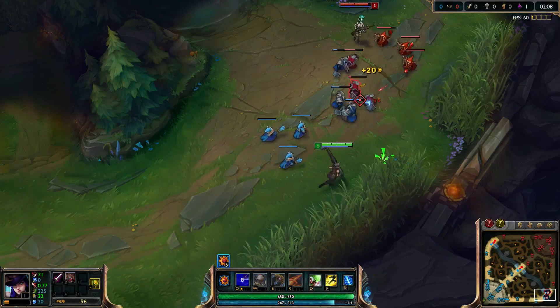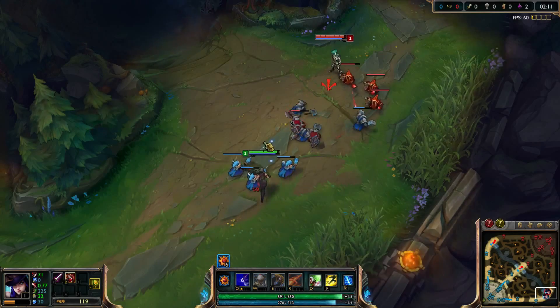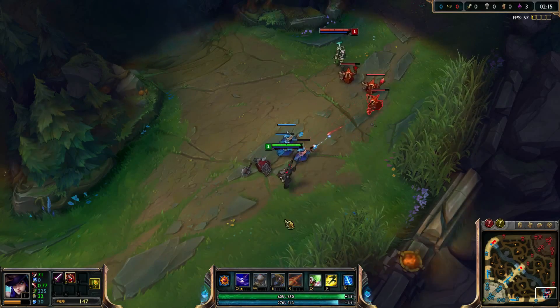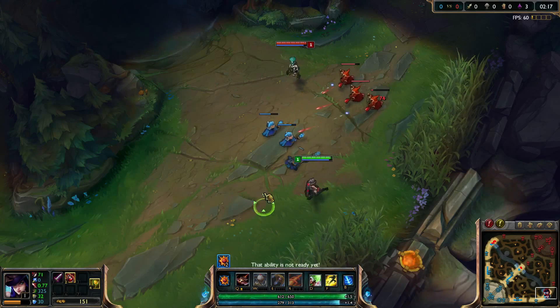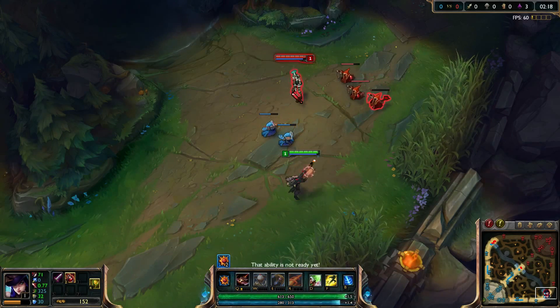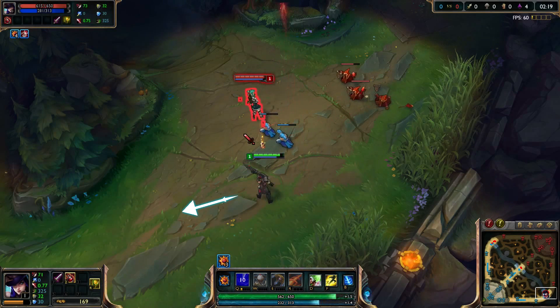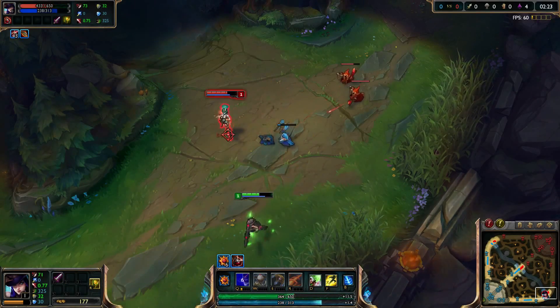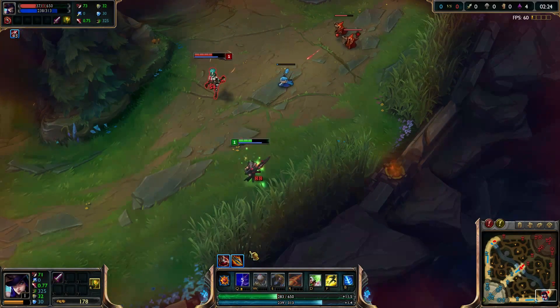We continue trading blows and try to get the wave pushing to get the level 2 power spike. At this point I make a crucial error and go for a minion while Nick is in the trading stance and he gets an attack off on me. He's now one attack up so he continues to trade with me while I try to retreat. He then moves to the right to land his Q on both me and the minions, pushing the lane. After the Q hits I have no way to respond and have to relinquish lane control to Nick.